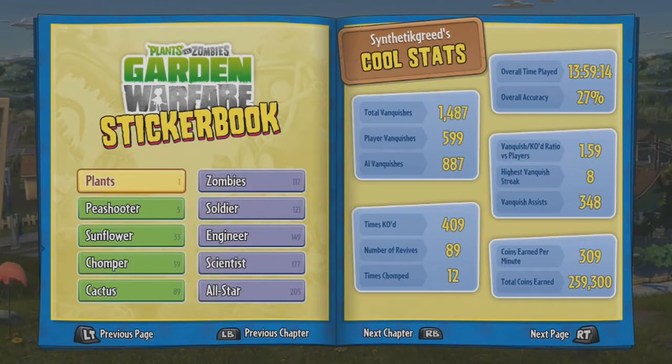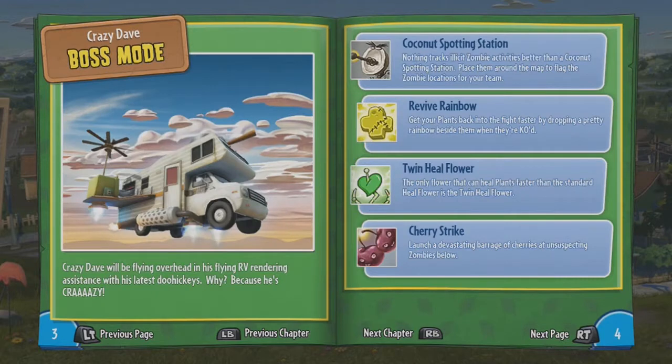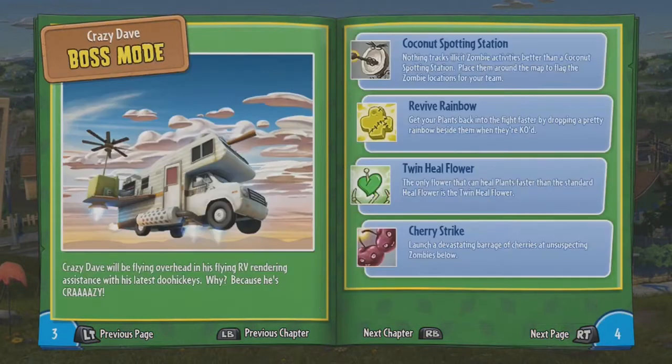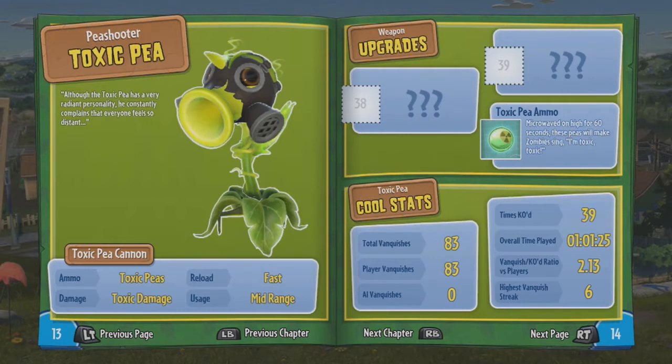I'm going to show you guys a real quick look at some of the stuff I've got going on behind the scenes. You have a sticker book where you can collect stickers. It's kind of good to go over the pages in your book if you have a character unlocked. I already have one sticker unlocked.